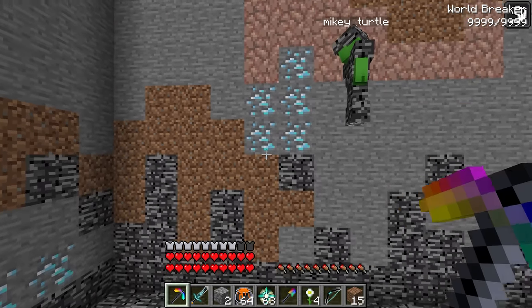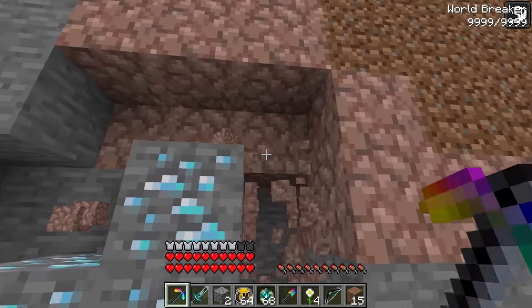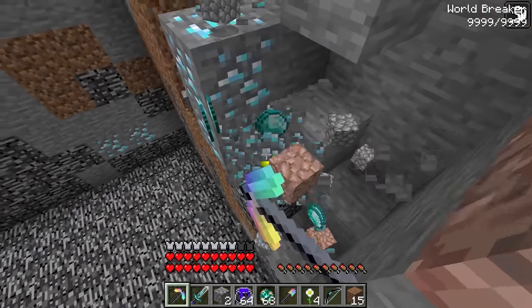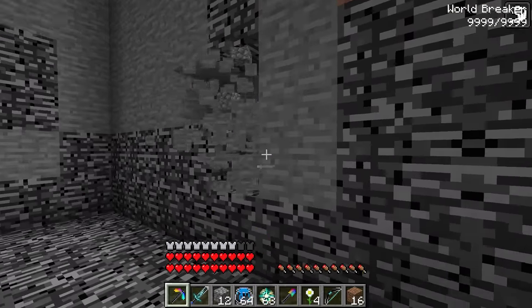I'll switch to my pickaxe so I can mine these blocks more precisely. The fortune enchantment on this pickaxe is level 10, so there should be a bunch of diamonds that drop. Three, two, one — awesome, so many diamonds! I have 64! Here, take half! There's not that much we can do with these diamonds right now.